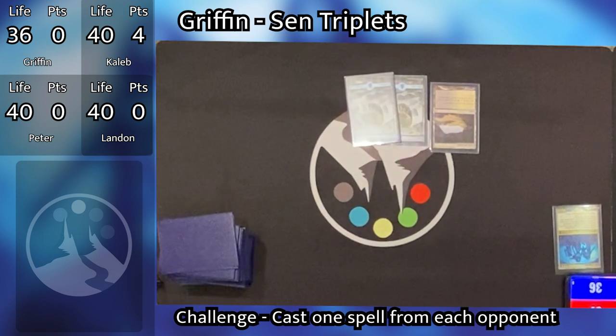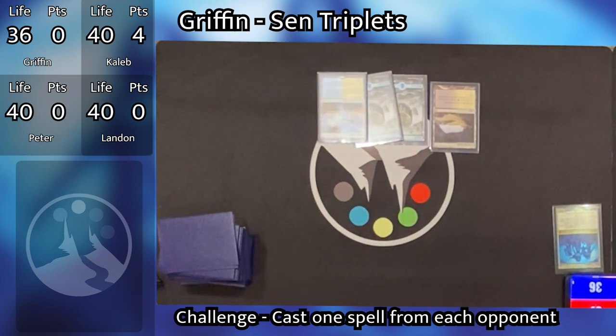Griffin draws, plays a Prairie Stream, and passes. It doesn't look like Griffin's been doing a lot this game so far, but he does have a lot of open mana, so it's kind of scary. He has four open mana, and next turn he can probably cast his commander. We know that Sen Triplets is a very interactive deck, so the guys are going to have to keep their eyes open.